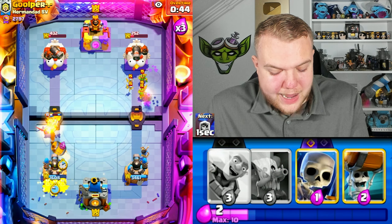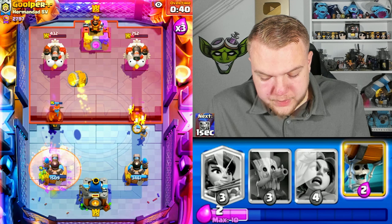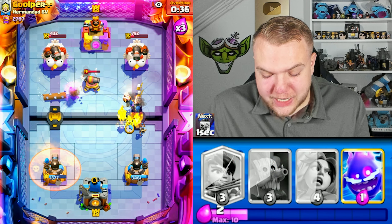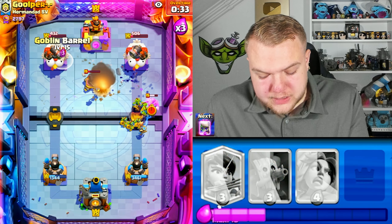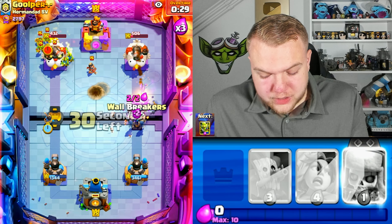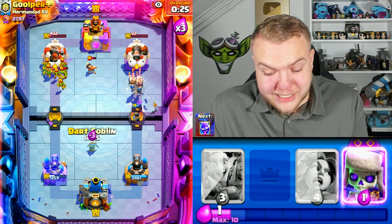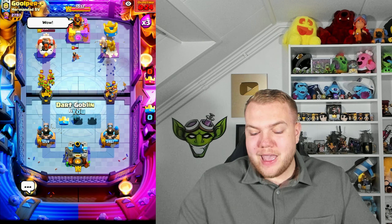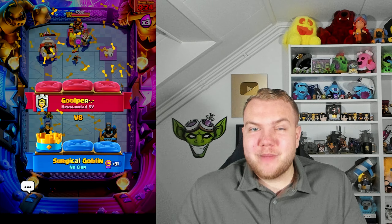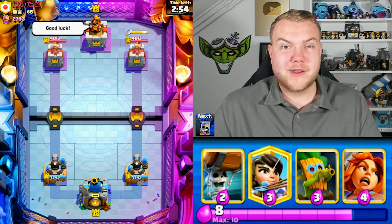Goblin barrel — he has goblin gang. Valkyrie. He'll probably poison but poison doesn't directly kill the goblins so it's still good. Goblin barrel, skeletons, wall breakers — just cycling and pressuring as much as possible. Goblin barrel, princess — the left princess doesn't get a shot but the right side princess gets a shot on the tower and takes it down! Crazy match — our log bait deck is the better log bait deck.